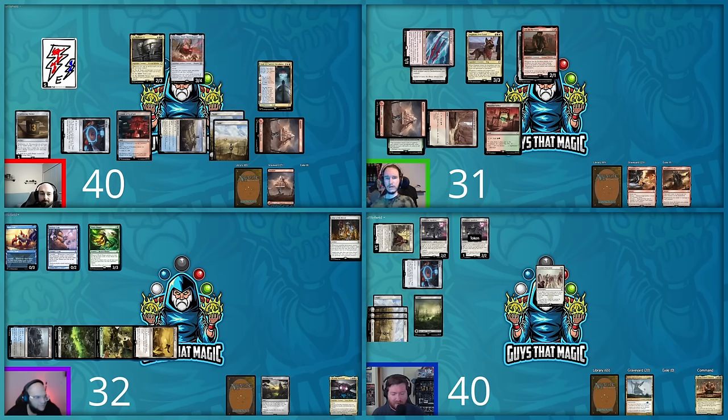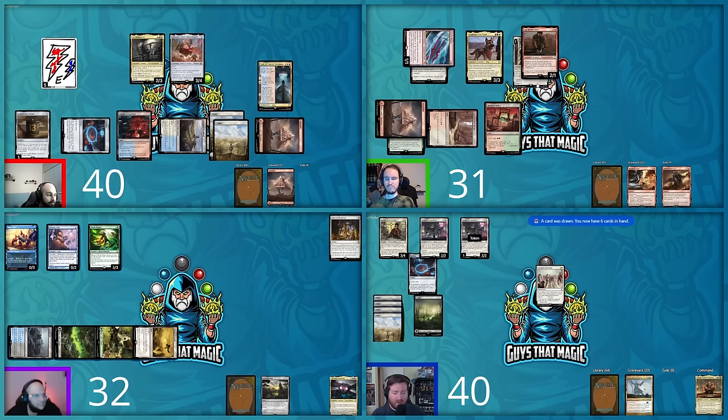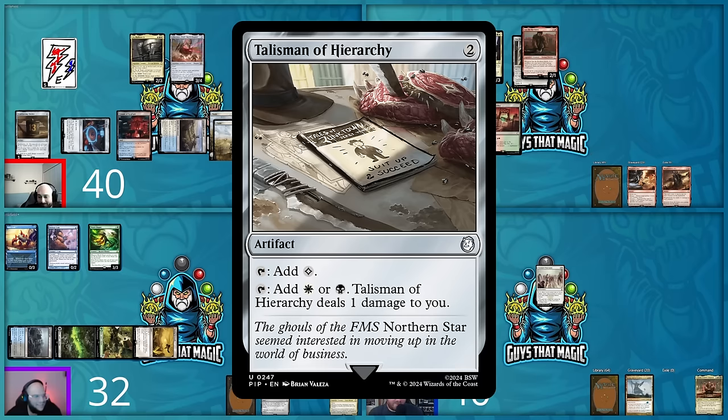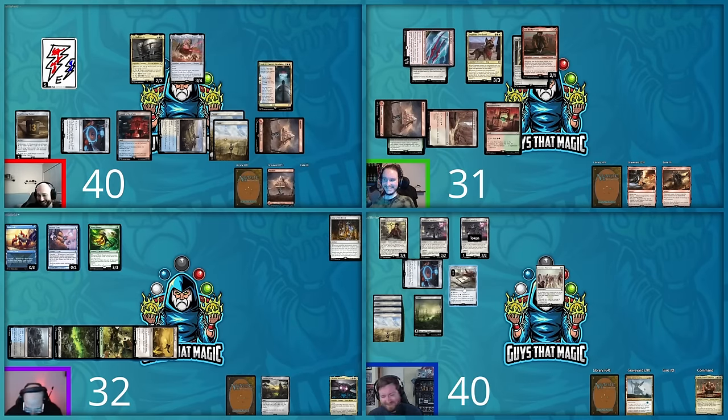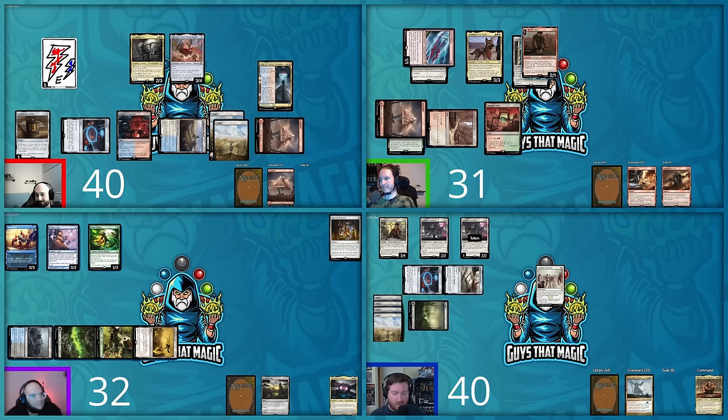Hunter draws and plays a Talisman of Hierarchy — taps for white and black but dealing one damage to himself. He takes two more to cast Wasteland Raider and pays the squad cost of two for a token copy. Anointed Procession doubles that to three token copies. Each Wasteland Raider ETB causes each player to sacrifice a creature — that's three sacrifice triggers going on the stack.